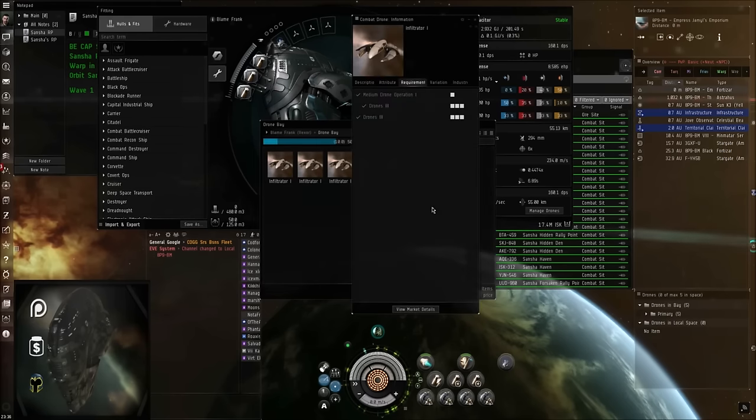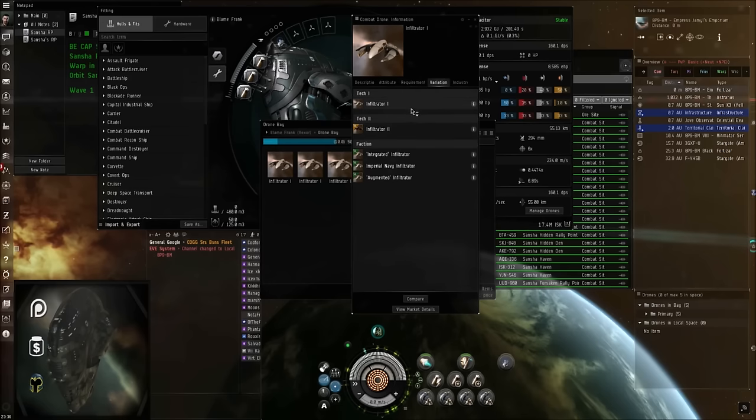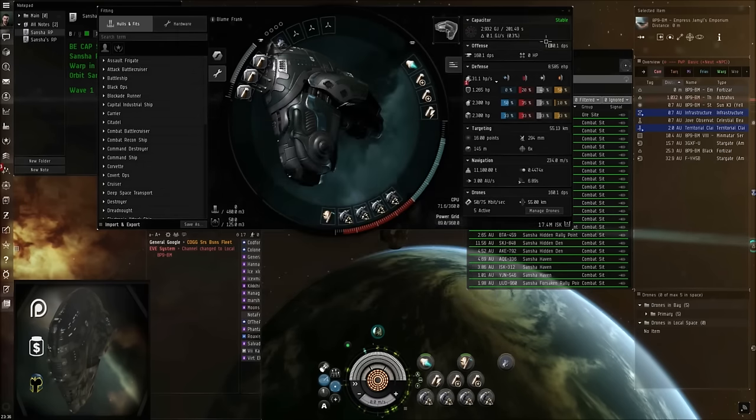Right-click on these and show info, go to variations. You're going to use Infiltrator 1s to kind of test out the method, make sure it's working for you. Then you can upgrade to Integrated and Imperial Navy as your ISK allows. That's all for your fits and your gear.